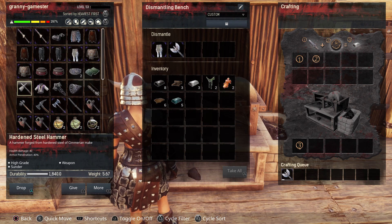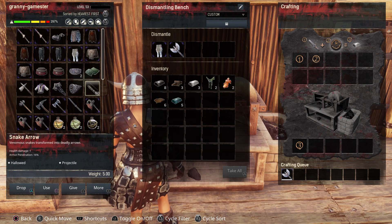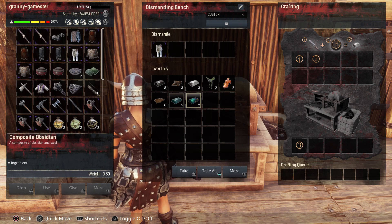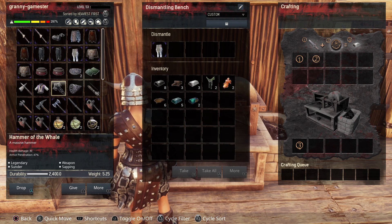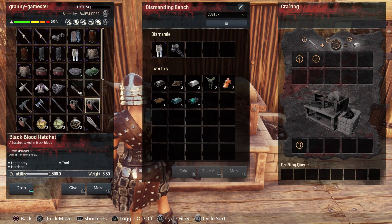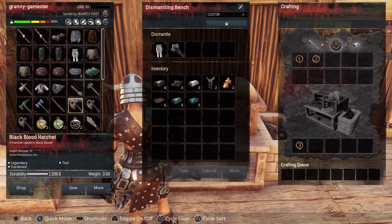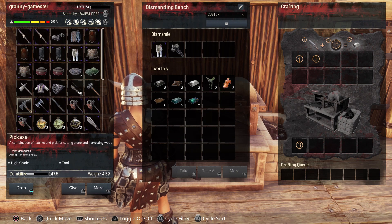I'm going to plop in the Great Axe of the Legion, which is a legendary weapon — I spawned all these in by the way, so don't worry about me dismantling really good legendary weapons. In here we got Eldarium, which I believe is from the Isle of Siptah. Then the Hammer of the Whale — plop that in — and as you can see, that one is not going to dismantle. So again, it's a hit and a miss.